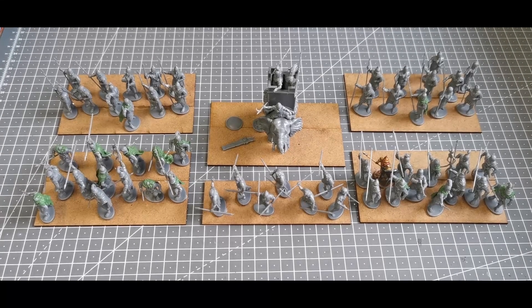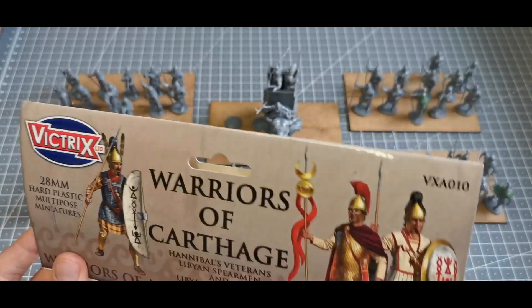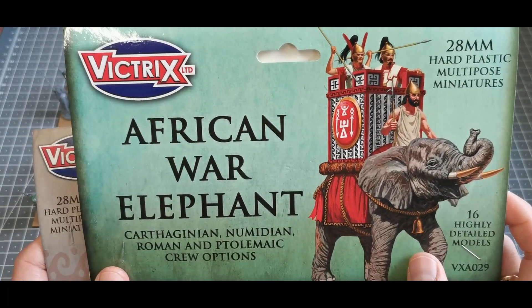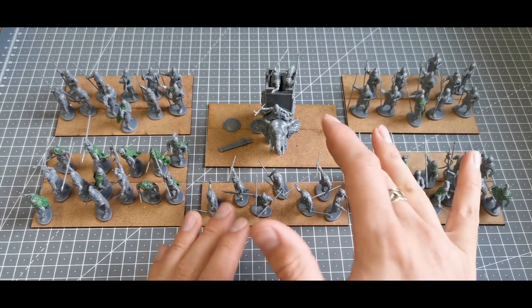I'm really setting myself a task — when I don't achieve this at the end of the month, you can all take me to task over it. Right, let's have a look at the forces I'm going to be painting up. These are from two packs of Victrix miniatures — the Warriors of Carthage pack, and quite obviously the African War Elephant, which lets you make it up as Carthaginian, Numidian, Roman, or Ptolemaic. I've still got another elephant to make and a few skirmishers.